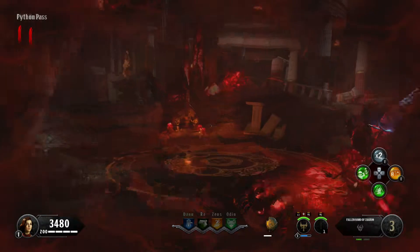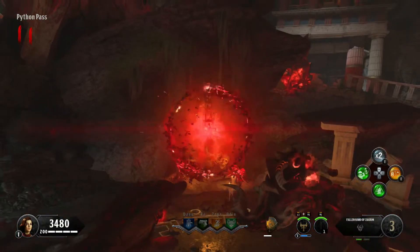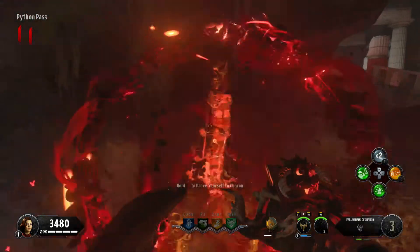Now go back to the ritual area of the Hand of Charon, put all three coins into the shrine, and the fast travel will spawn.